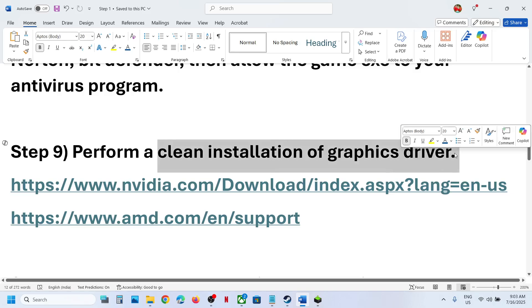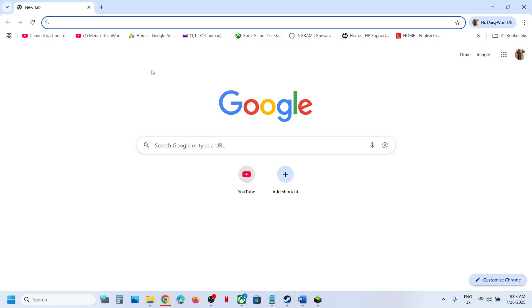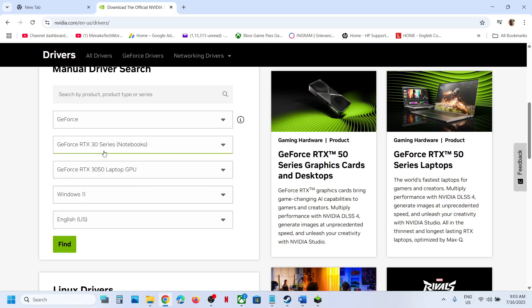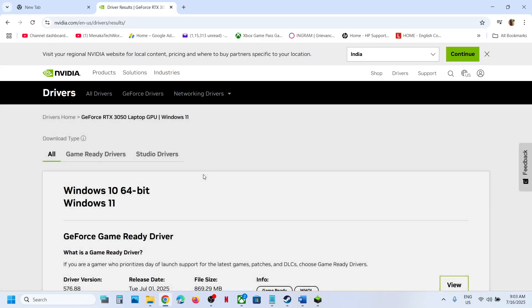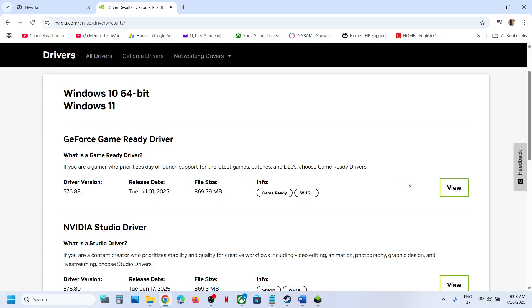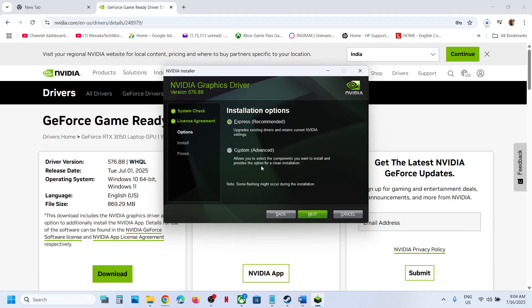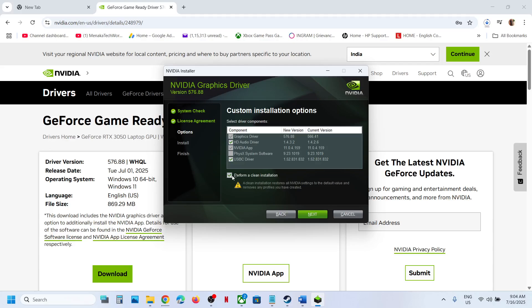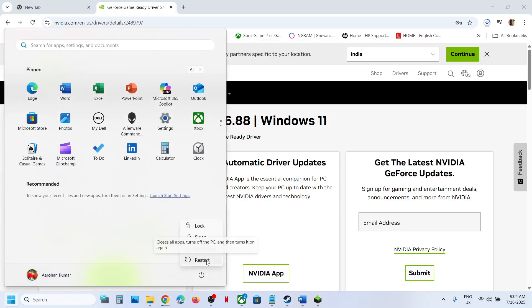The next step is to perform a clean installation of your graphics card driver. If you have an NVIDIA card, go to the NVIDIA website; if you have an AMD card, go to the AMD website. Select your graphics card and operating system, then click Find. Download the latest driver, run the EXE file, click Agree and Continue, select the Custom option, click Next, then check the box that says Perform a Clean Installation. Click Next and let the installation complete, then restart your computer and launch the game.